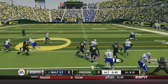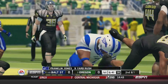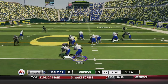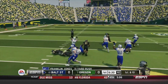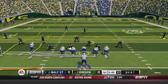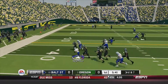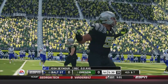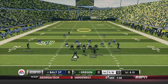Franklin Jones on a read option on first and 10, gets about nine yards. Second and one — Jones in the shotgun, inverted veer, Jones keeps it himself, gets the first down and more across midfield, an 11-yard gain. Baltimore State in good position to score. Third and seven, Jones throws the screen to Seymour, but Josh Seymour brought down at the 40-yard line for no gain, and Baltimore State punts it away. Oregon ball from their own 20, first and 10.